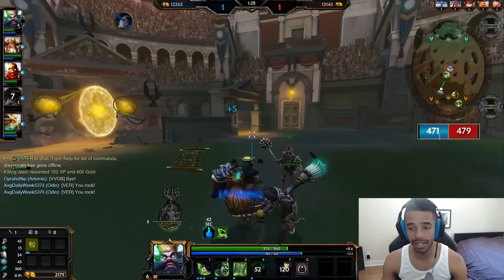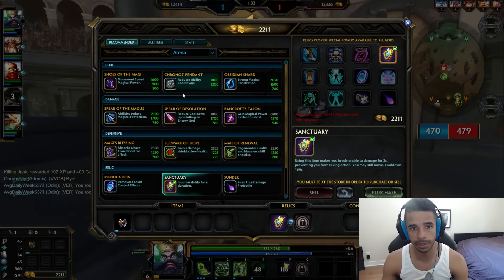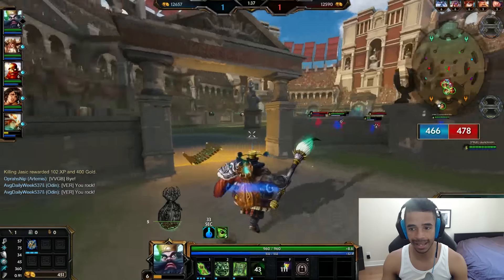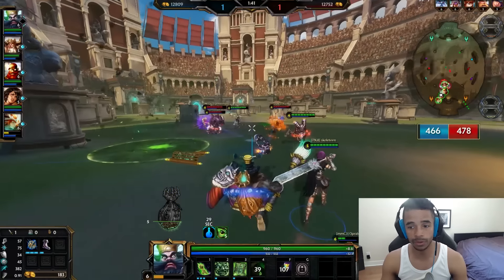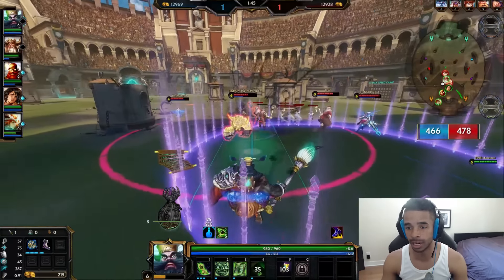A lot of ways you can play Zhong Kui: you can build a couple of defensive items like Breastplate of Valor or Bulwark of Hope, which give you either magical or physical defenses — Breastplate of Valor specifically gives cooldown reduction. I opted for the Chronos Pendant, which is cooldown reduction and a magical item, following a fantastic ring by the Odin.